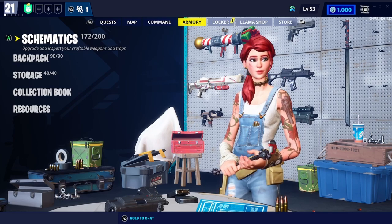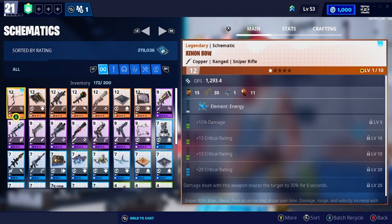In today's video we'll start off with your schematics. Your schematics is the place that holds all of the blueprints for weapons and traps that you have obtained through the game. You can get these from llamas, mission rewards, quest progression, and special events — you can get plenty of weapons and traps and this is where they will all be stored.